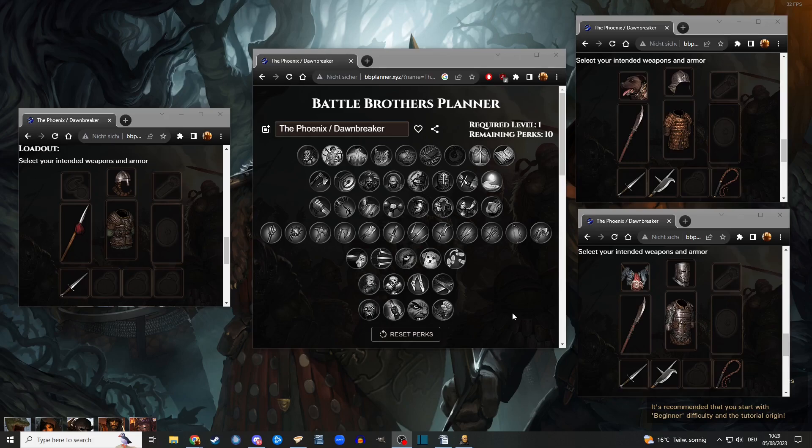Why does this build exist? This build exists because I run into situations a lot where I find an amazing bro but he has zero melee defense. So you can't really use him in the front line. He's level 7 and has like 10 melee defense — horrible, right? But he has very good melee attack, decent resolve, and a lot of fatigue. I created this build to use his strengths so he can do a lot of damage. I will minimize his weaknesses — he will be in the back line, protecting your flanks, standing behind your destroyers or tanks at the outskirts of your company.